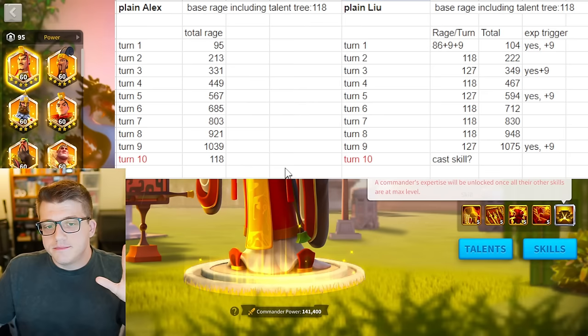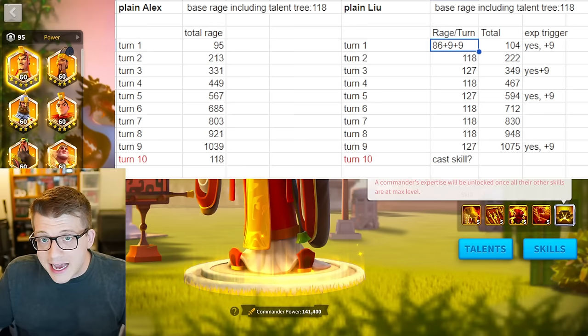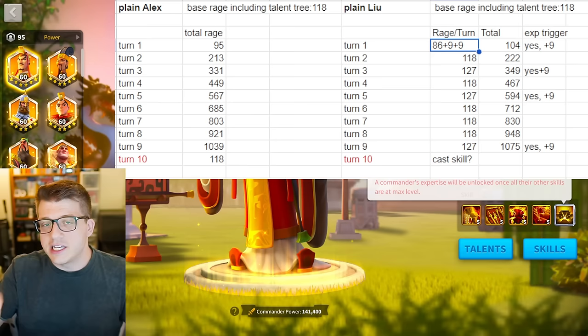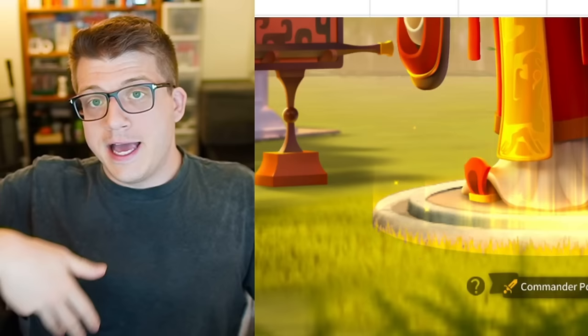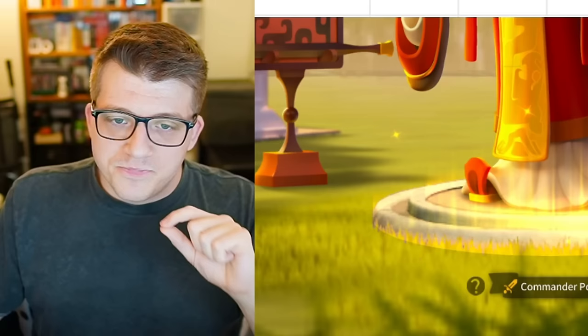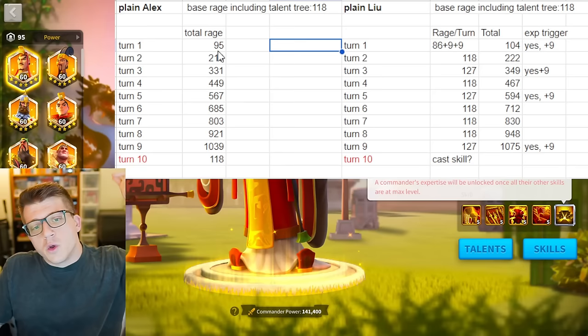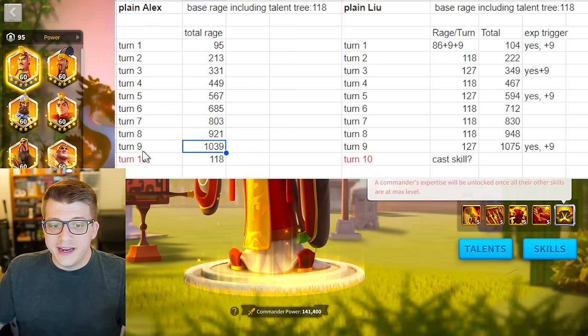Let's take a look at some data pulled by Wout Gaming. On the first turn when you're attacking a barbarian, typically you basic attack them and they're not hitting you back, so you gain a little less rage that first turn. What we'd expect if they hit you back every turn is about 117 or 118 rage per turn. If you assume 118 rage every turn after the first, you'd expect Alexander the Great to accumulate over 1000 rage on turn nine, meaning he casts his active skill on turn 10.